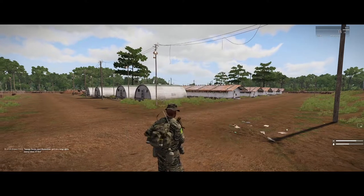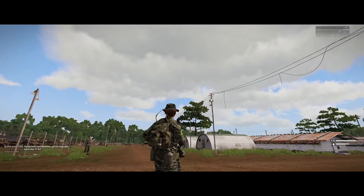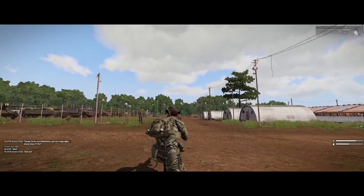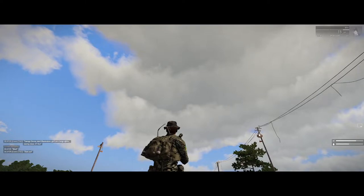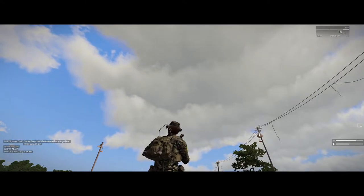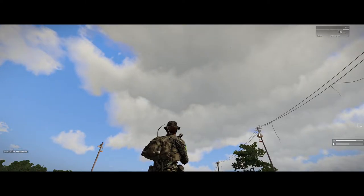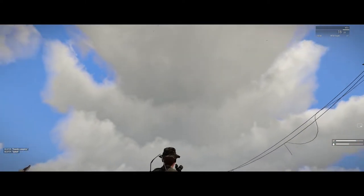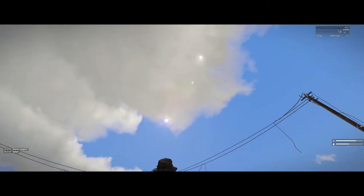Let's confirm. 'Savage 7, need illumination, grid zero tango alpha, enemy close, VT fire. Shot. Shot out.' So we should see any second here our illumination round... there it is right above us.